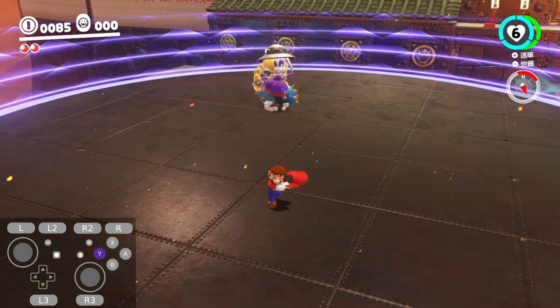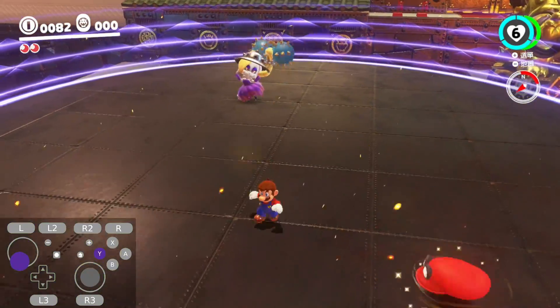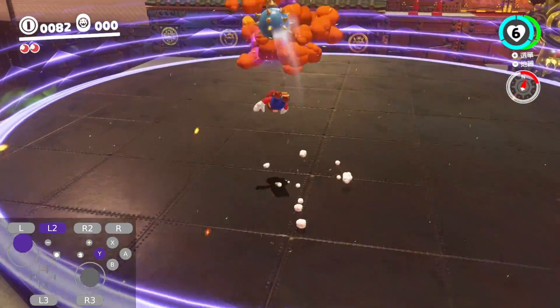Number three: if Cappy hits the right bomb but it flies the wrong way, your roll cancel angle was wrong. Number four: if Cappy hits the left bomb but it doesn't go towards Harriet, that just means that your cap throw angle was wrong.